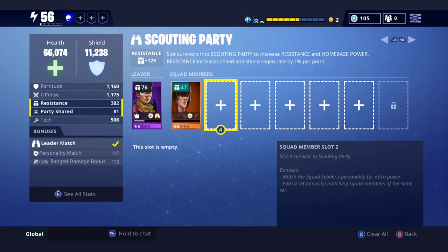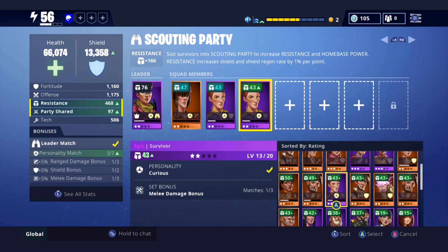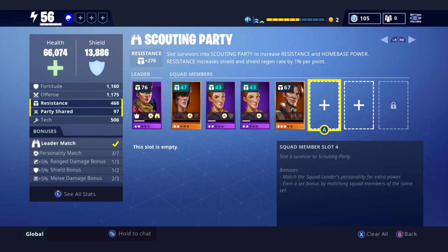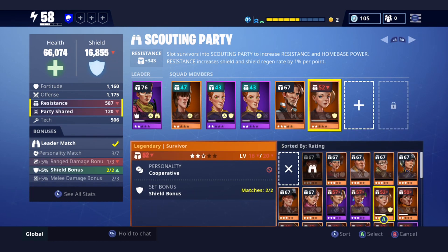So the leader — I've got to check that out, and you've got to match it all up. Same with the perks of these ones — you've got to match with your leader one. So make sure your leaders always — you've got to match the leader with all the other ones to get the extra perks. So make sure you're checking that out. If you don't have the right ones, it's all right.